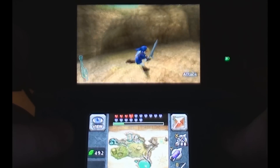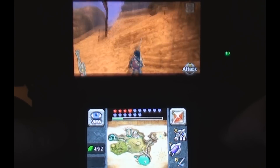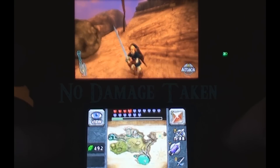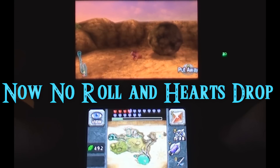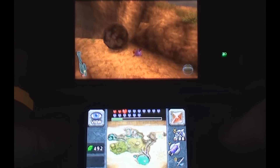Watch when I roll into them — I take no damage. And now without rolling, my hearts still fall. So if you roll into them, you don't take any damage, but if you just let them hit you, you take damage.